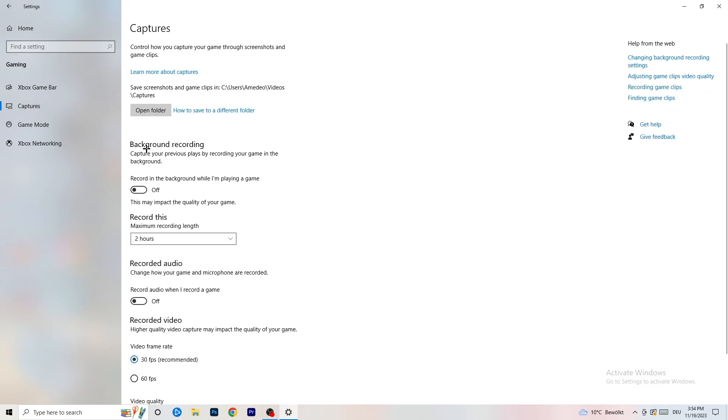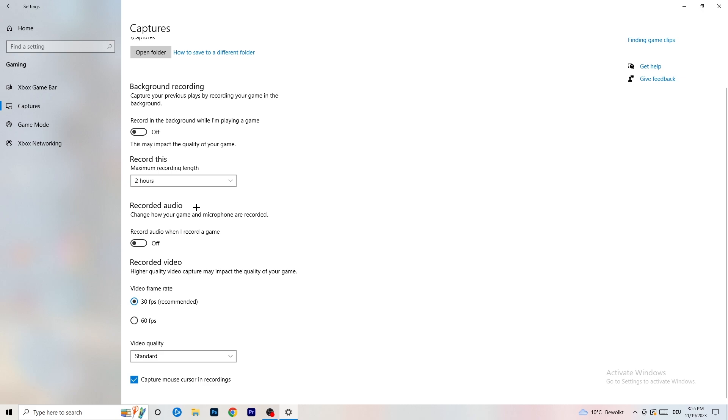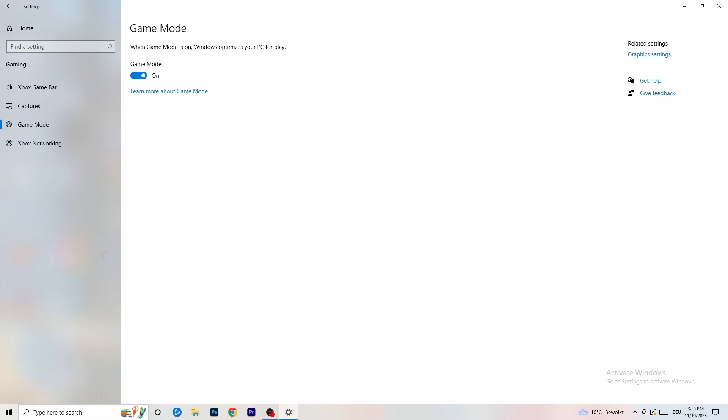Click on Captures in the left sidebar, then go to Background Recording and turn off 'Record in the background while I'm playing a game.' If you want to record, use proper software like OBS — not Windows. Background recording takes a lot of performance and can cause your game not to launch. Afterwards, go to Game Mode and check whether it works better on or off for your specific PC.